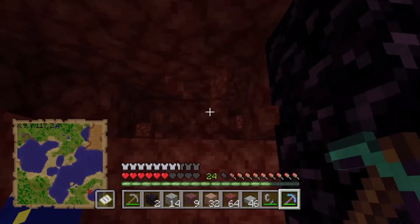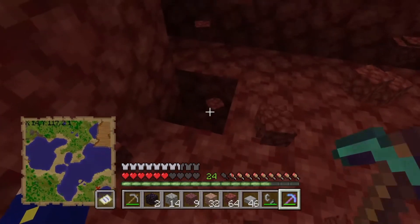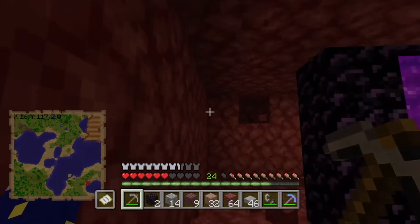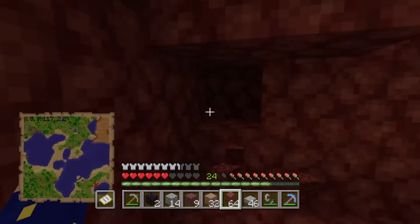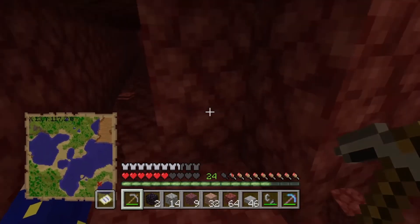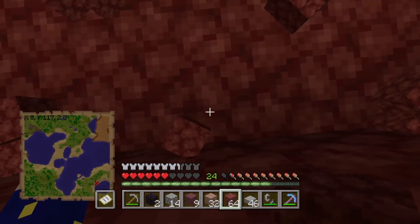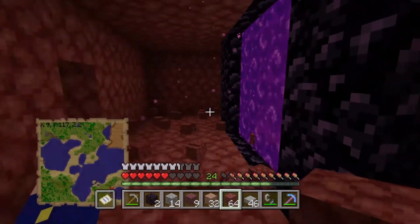Let me finish clearing this out a little bit. The next portal we're going to make is going to be by the skeleton farm once we have that built, and we're going to get the portals linked up. We'll come up with a nice design for the nether hub because transportation in here is tricky. Any time we need to go from one place to another, we're going to go through the nether because one block here equals eight blocks in the overworld, so it'll be a lot faster.